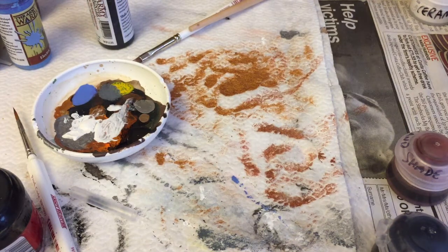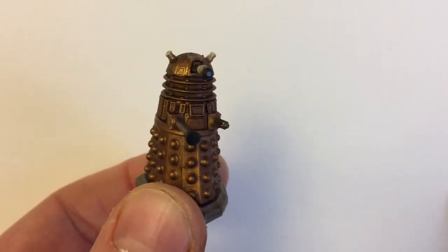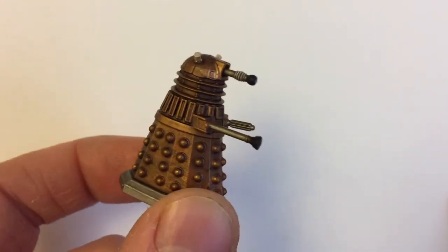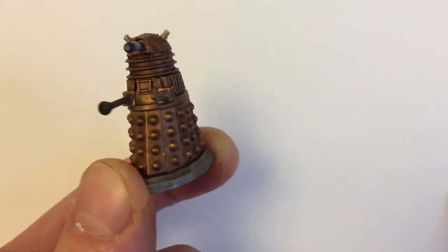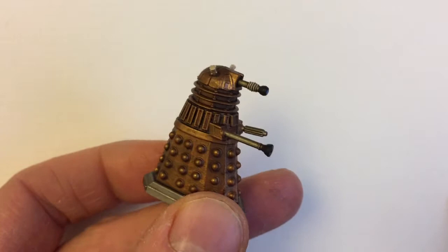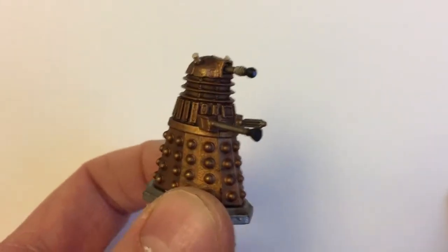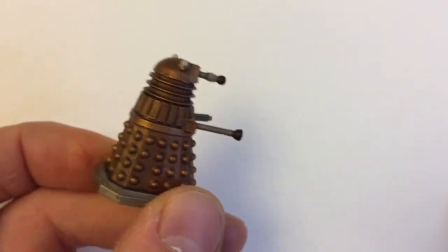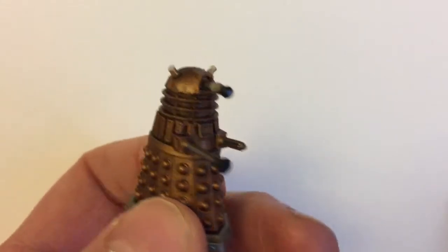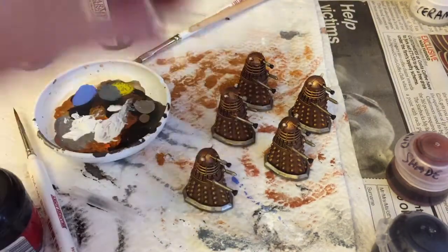The good people at Warlord Games who make this game actually included a color scheme in the rulebook for a basic Dalek. To get them done quickly I just painted them the way they suggested: prime them, paint the whole thing bronze, dry brush with gold, pick out the silver on the weapons and the eye stalk, wash the whole thing — obviously the base as well — with Strong Tone, which is an Army Painter product, pick out the lights, and pick out the electric blue dot on the eye stalk. It's a paint scheme included in the instructions and it looks pretty effective. It's quick and dirty, not the most beautiful paint job in the world, but if you've got a whole bunch of Daleks and you want to get them on the table quickly, I think it works well.